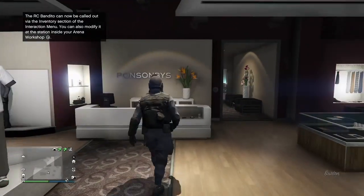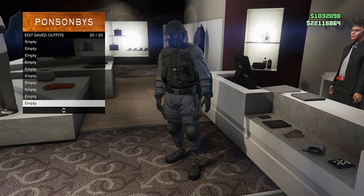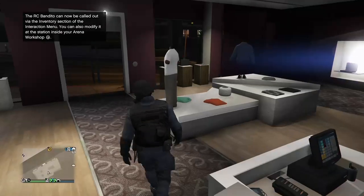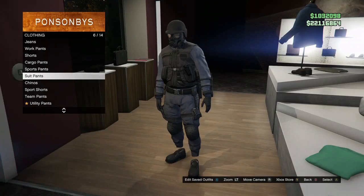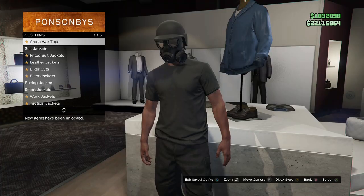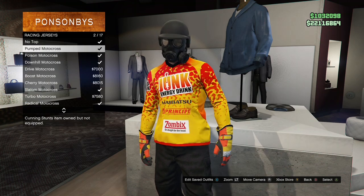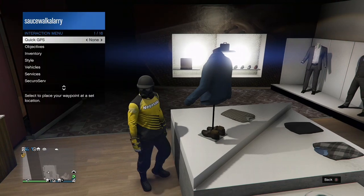Once you load in online, go save the outfit that you didn't want to lose. When you save it, save it towards the bottom — I'll save mine in slot 20 — so it doesn't interfere when you're merging the other outfits. Then go to the pants section, go to Utility Pants, and purchase the Black Heist Pants, which will give you the black joggers. If you already have other joggers, you can use those. Then come to the top section, go to Racing Jerseys, and purchase the Downhill Motocross.